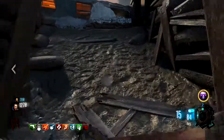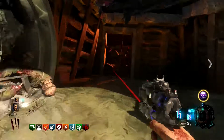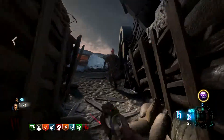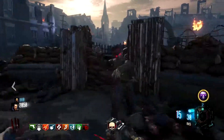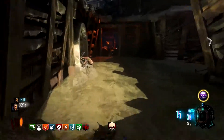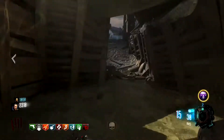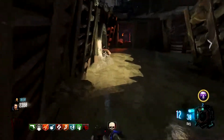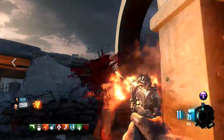First and foremost: you cannot open the spawn door. If you open it, you've basically failed this challenge. You can still do it, but it won't be easy. The biggest problem is that opening the spawn door creates a load of new zombie spawns, causing a lot more problems. You want to kill as many zombies each wave as quickly as possible, and opening that door delays everything — and this is a time challenge, so you really need to push through waves quickly.